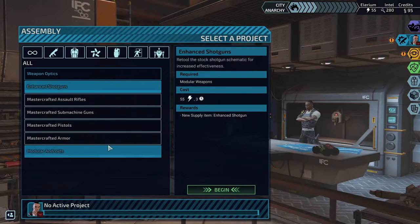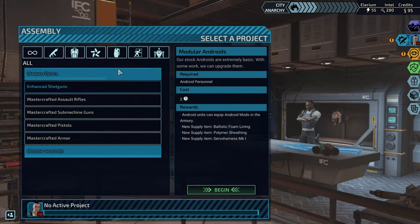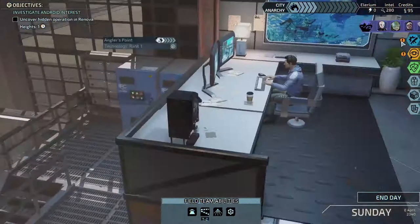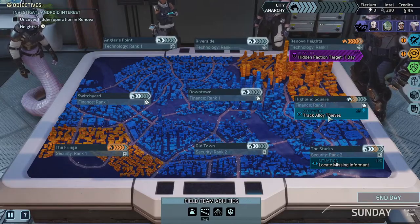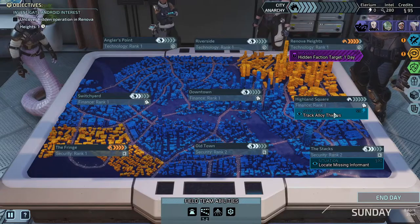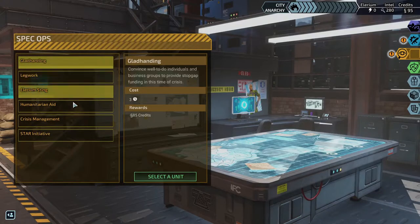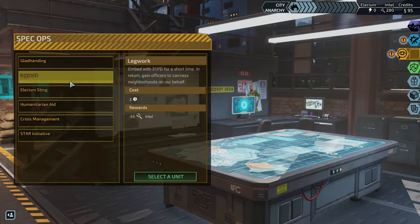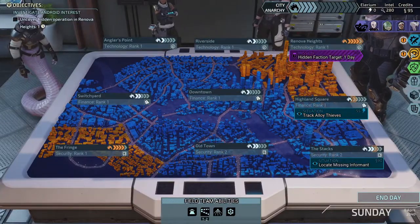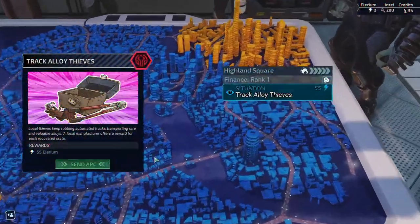I can go for the enhanced shotguns — we don't have enough alirium for much else, or I can hold the alirium and go for a laser sight and scope. We might as well start going for these shotguns since we can't afford anything else. Grabbing more alirium since our anarchy is getting pretty high. Let's get spec ops going with Terminal for more money income.